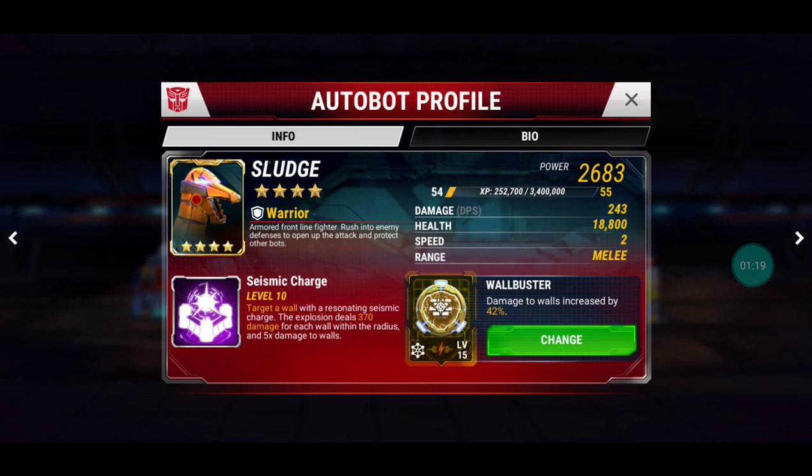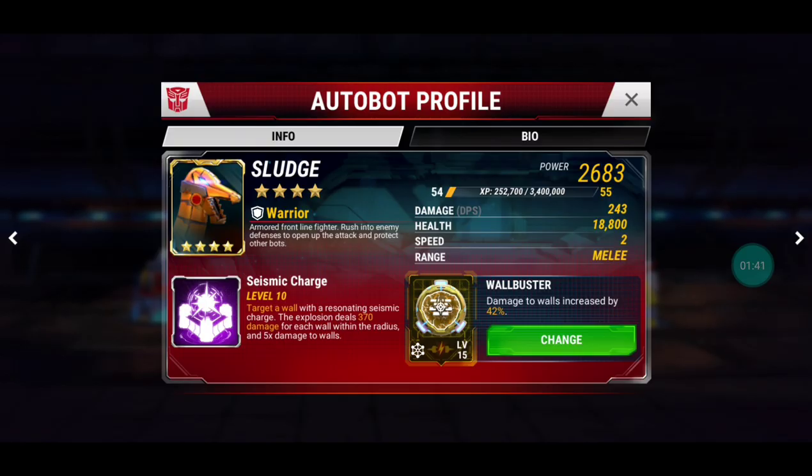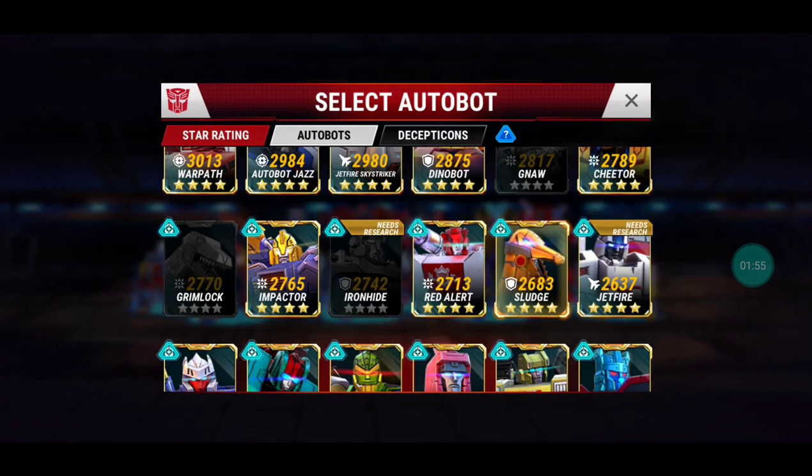My favorite is Sludge, because Sludge deals crazy honeycomb damage — he can hurt huge sections of walls. The more walls that are joined together, the more damage he deals. That's his special ability. To break HQ16 walls you need level 54-10 with a level 15 Wall Buster. For HQ17 walls you'll probably need level 61-10 with a level 15 Wall Buster, and G-Metal adds another 12 extra damage.